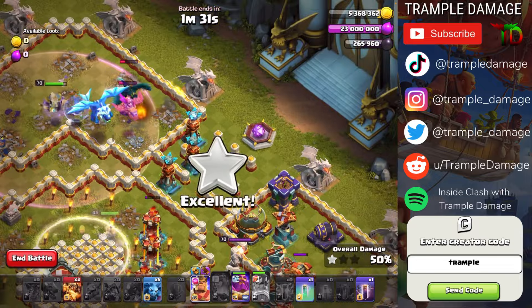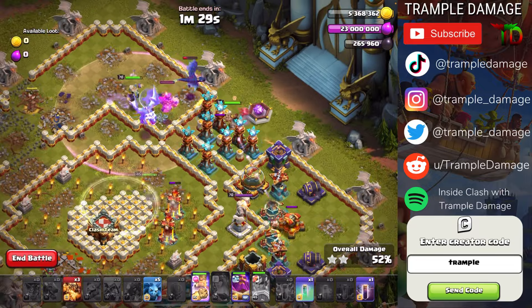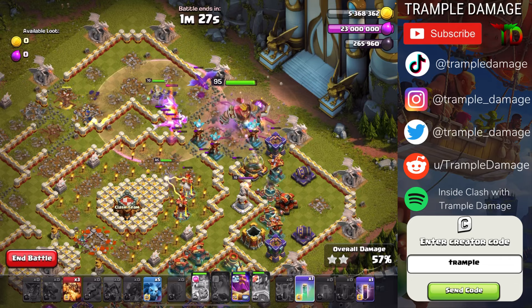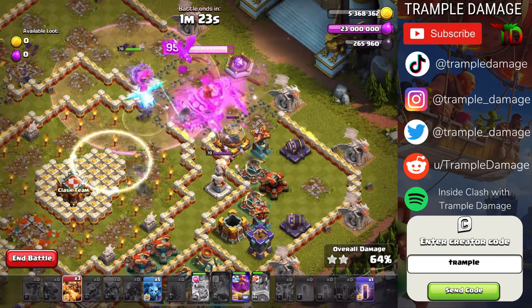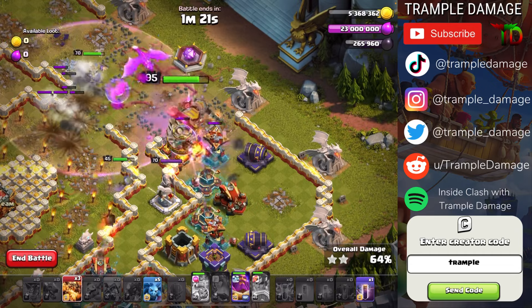Now at this point those teslas are popping up so we're going to put the king in here and trigger the barbarian king's ability. We can invisibility the royal champion again just so that she takes out all that stuff, and this is going to go down so easy.